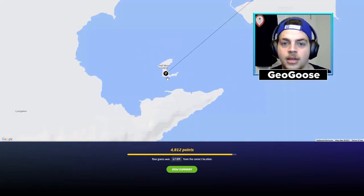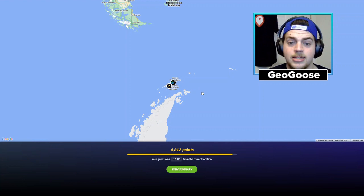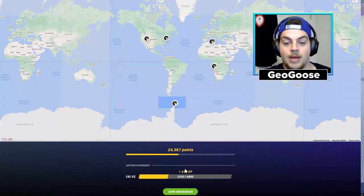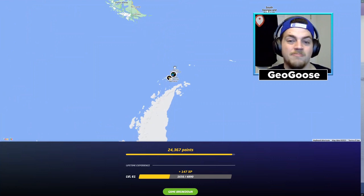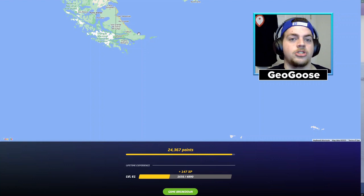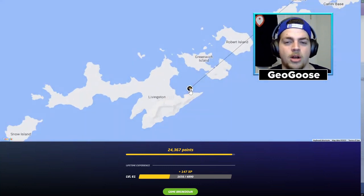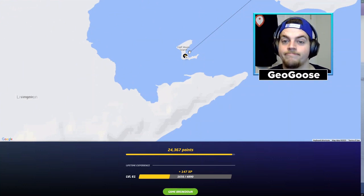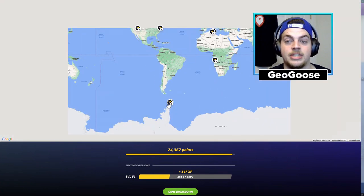That's 4,800 points - it's Half Moon Island! So I was right - it was one of these Latin American Antarctic bases. That seed was, I'm not gonna lie, a lot of that was luck. The Steamtown one was a bit of luck, the Tunisian one was actually a bit of bad luck, but this Antarctica one - I think that was good luck plus me feeling like it definitely didn't feel like southern Argentina. 24,367 on the first GeoDetective seed of the day - I'm super happy with that.